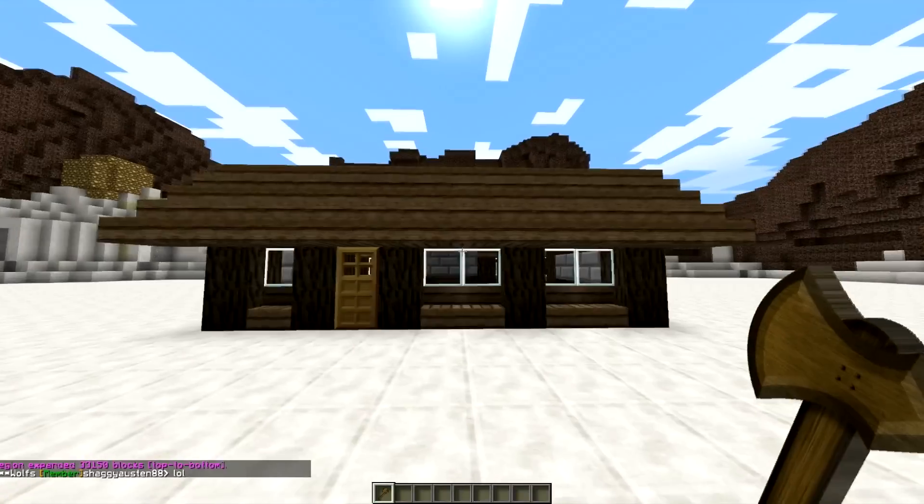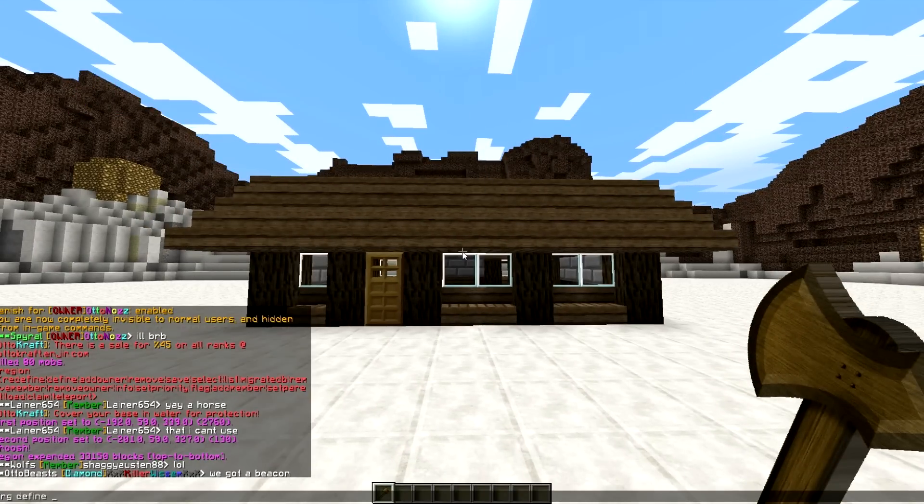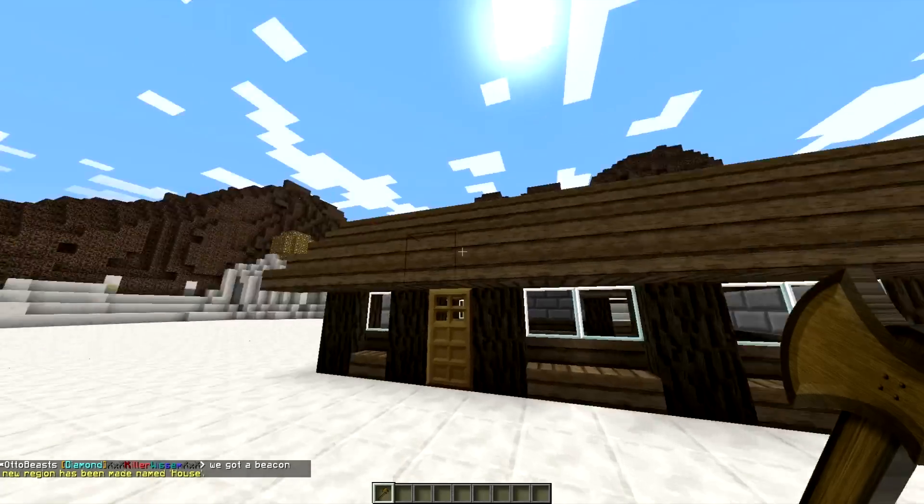Now to create a region, just do /rg define and let's just name this one 'house'. So now this region is known as 'house'.